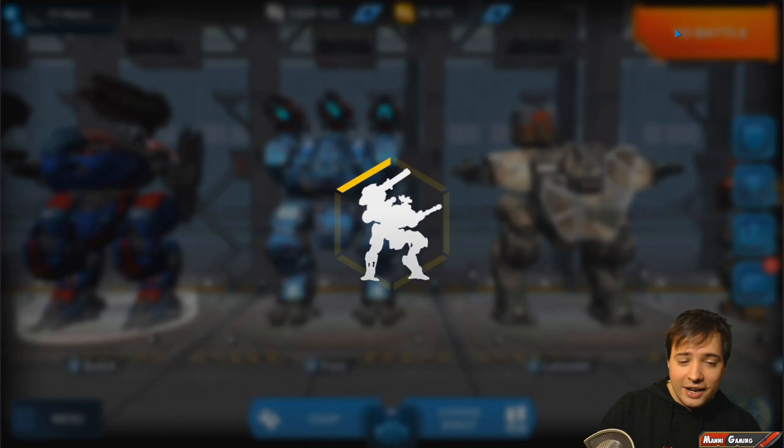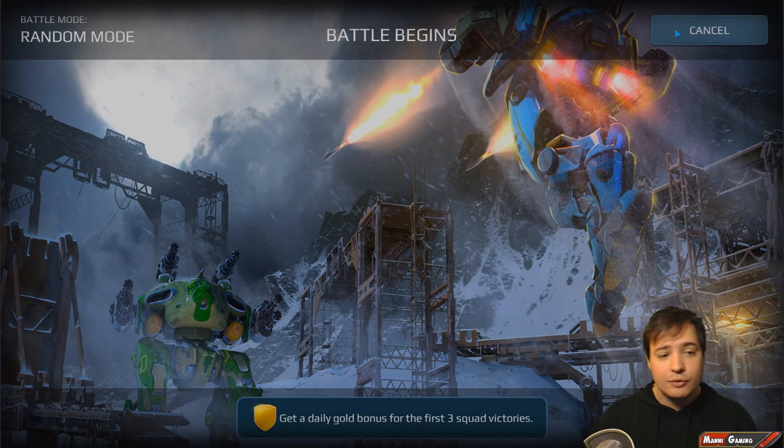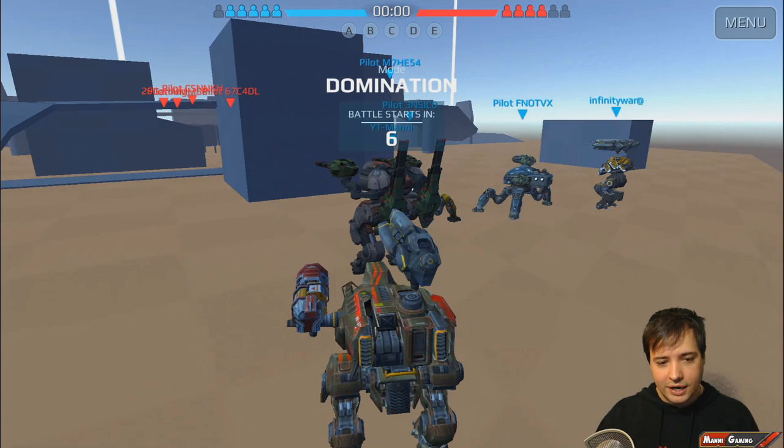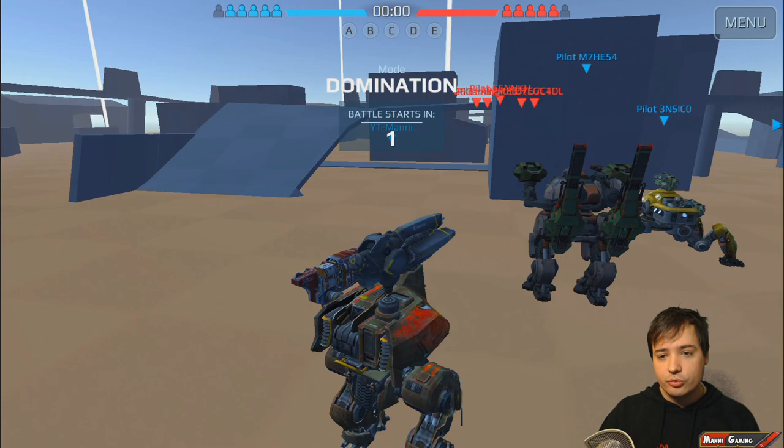You would still try to stay behind cover. You can see the weapon, and between the weapon and its placement there's a little piece missing — they're probably going to fix that soon. I was going to make a Golem with Aphid, Vortex, and Thermite, but somehow the Aphid is actually not part of this test server — I don't know why.